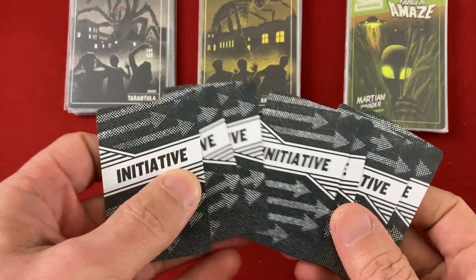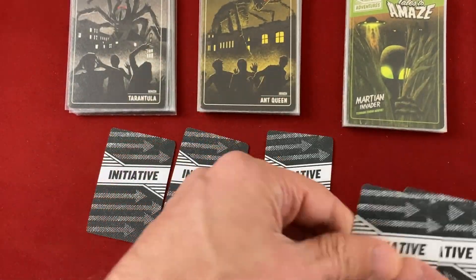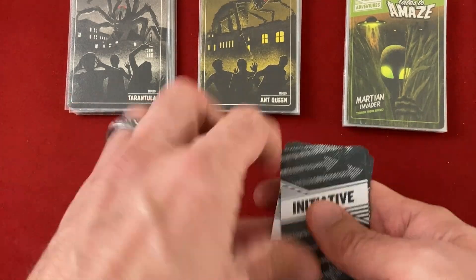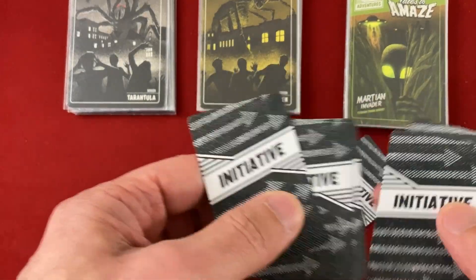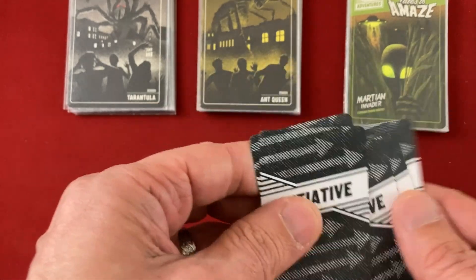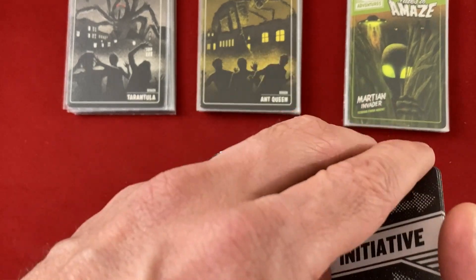They'll also have special powers and things that happen. The initiative and turn order are handled by these initiative cards — it's sort of like an Aeon's End-style system, with one card for each player, one for each mini-boss, and one for the Martians. You'll sometimes have other cards too. The Martians add two Invasion Wave cards in this case because we have two players, and you'll see those have their own little activations.